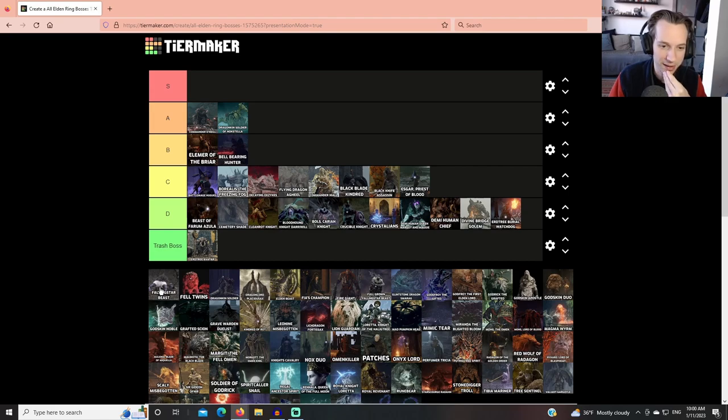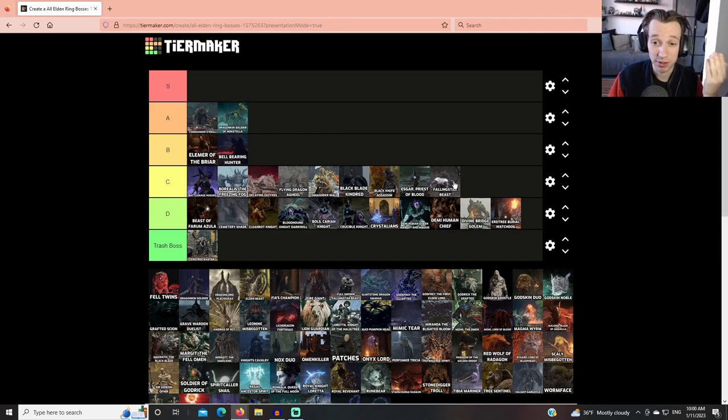The Falling Star Beast is a C tier boss. The design is good, and I like the mechanic of hitting the face or the rear — the two weak spots. I always like when FromSoft puts in specific weak spots, giving you a risk-reward for staying in the boss's face. However, the Falling Star Beast is used in a couple of places, and some of the arenas are god-awful — there's one in a tiny circular dungeon room where it becomes horrible. This thing works well as a field boss but not cramped into a tiny arena.